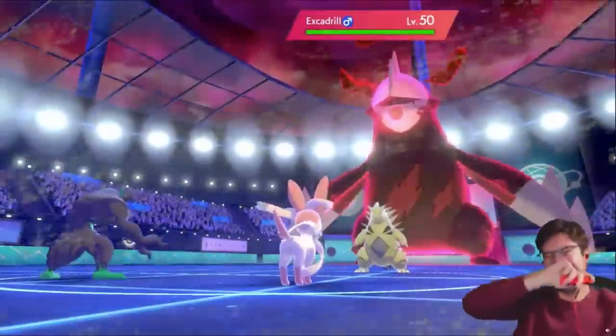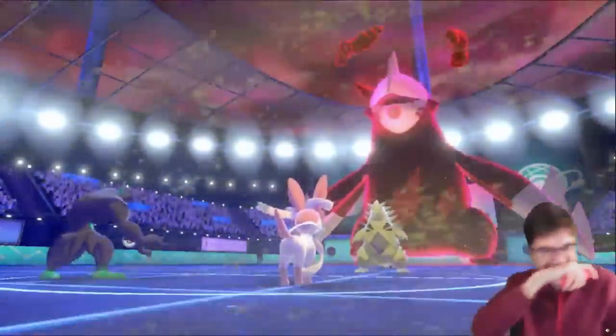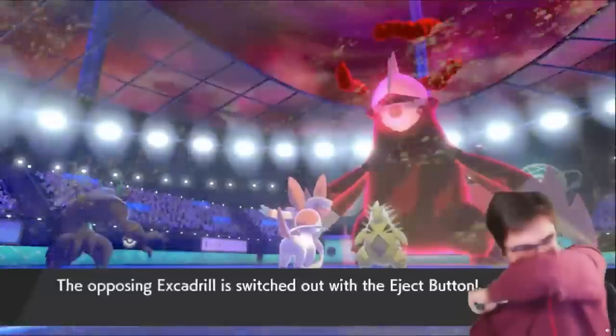Many of you probably saw the clip of Wolfie pulling this strategy off that went really viral. He accomplished it in his game by using Prankster Trick on a Grimmsnarl and Quick Attack on a Sylveon — it was incredible. Now I must admit of all the strategies we've discussed in this video, this one is probably the least practical because it requires a lot of prediction just for the impact of switching a Pokemon out. However, I wanted to talk about it because it can work, as we've seen, and I also think it's hilarious.